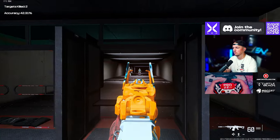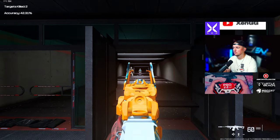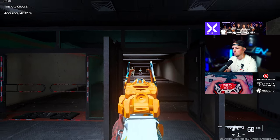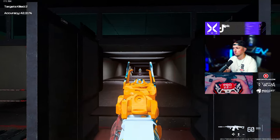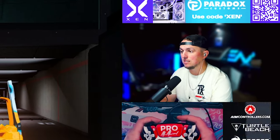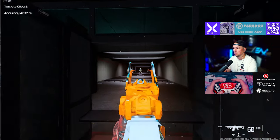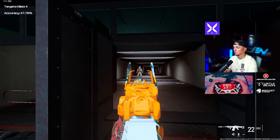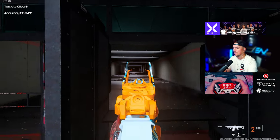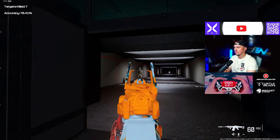Rotational aim assist is what this technique activates. You see a lot of your favorite streamers or Call of Duty players moving their character in a circular motion — this activates the normal aim assist, but what's really powerful is that rotational aim assist. You don't have to go in a full circle; it can be side to side, forward, or backward. Get in the firing range and work on adjusting your aim like this to activate that rotational aim assist.